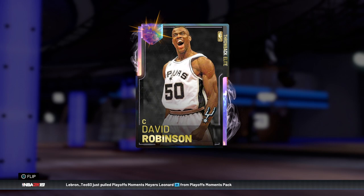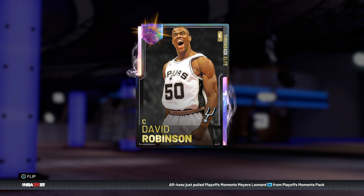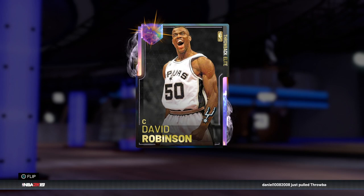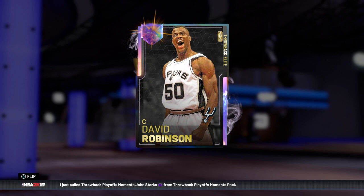Hey, what's up guys? Henry the Blazion here. And as you can see in front of you today, I finally got my hands on my very own Galaxy Opal throwback elite David Robinson, aka the Admiral, aka Biceps. Just look at his biceps right off the bat — you can't tell me that's not the biceps of a freaking demigod. David Robinson, a new card that just came out yesterday. People are already proclaiming him as the best center in the game, but we're going to have to see that, because Kareem could honestly make an argument. And every time a new card comes out, everyone always calls it the best card in the game. So today we're really going to find out.